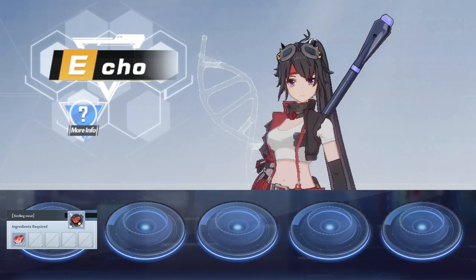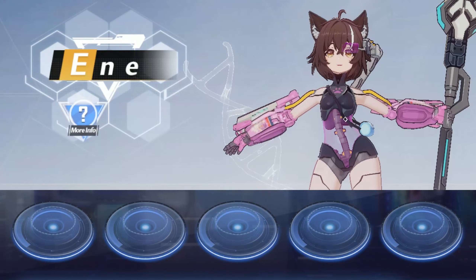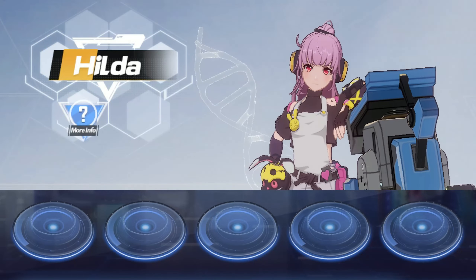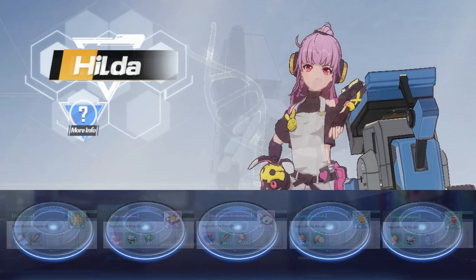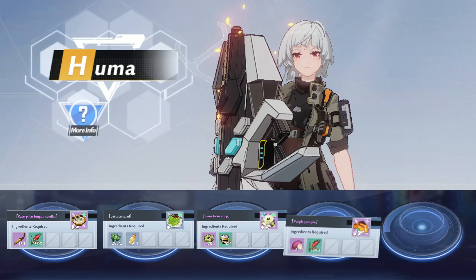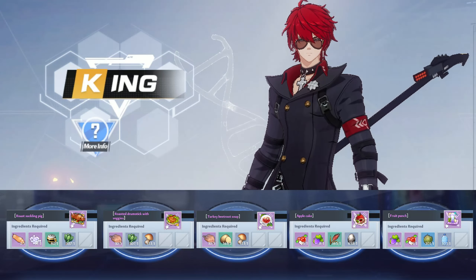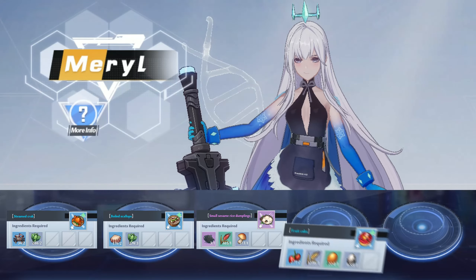Echo would like sizzling meat, crispy grilled fish, breakfast cereals, caviar potato balls, and apple juice. Ene would like braised turkey with apples, roasted drumsticks with veggies, small sesame rice dumplings, apple cake, and cocoa milk. Hilda would prefer fried chicken, pan-fried salmon, small sesame rice dumplings, caviar potato balls, and honeyed fruit juice. Huma will prefer caterpillar fungus noodles, lettuce salad, snow lotus soup, purple yam pie, and snow azalea tea. King would like roast suckling pig, roasted drumsticks with veggies, turkey beetroot soup, apple cake, and fruit punch. Meryl would like steamed crab, boiled scallops, small sesame rice dumplings, fruit cake, and nut tea.